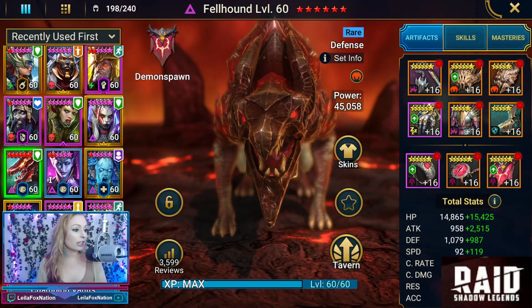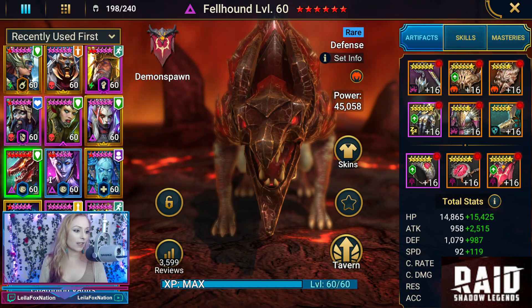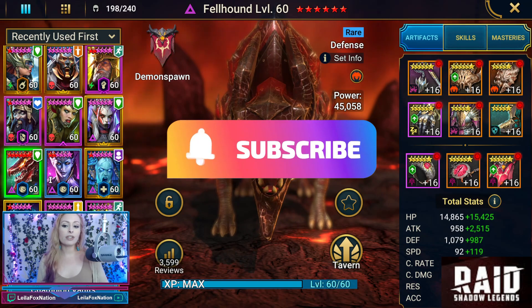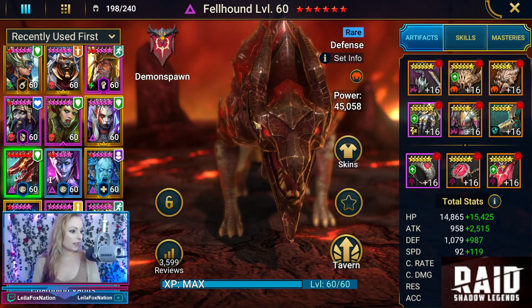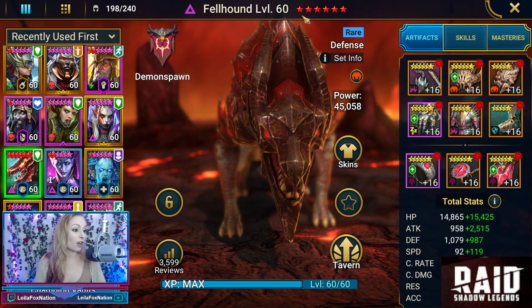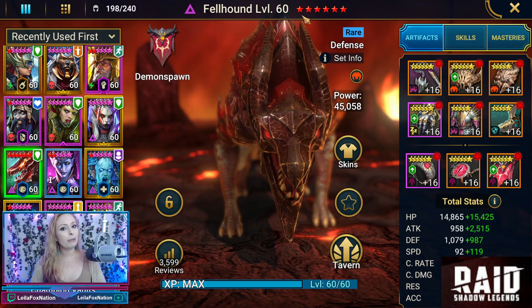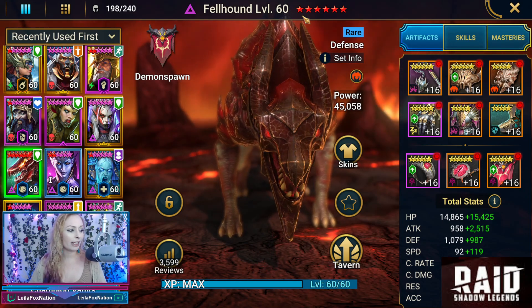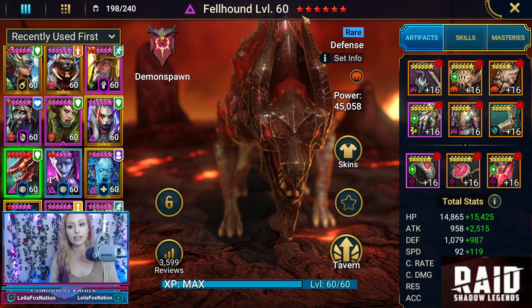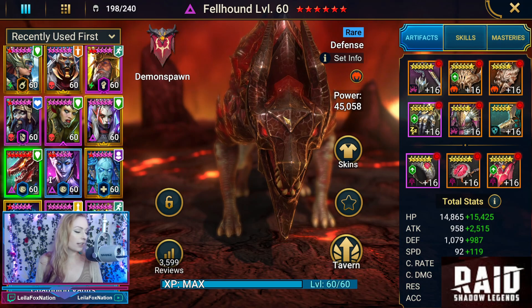Hey guys, I'm Layla. Today we're going to be talking about Felhound. We get asked this question quite a bit on stats for a campaign farming dog. We are going to be going over Felhound today and we actually happen to be on SJ's account. He does have a six-star awakened Felhound. He's definitely probably like the best campaign farmer in the game — he farms about six seconds on Brutal 12-3, which is great. So we're going to get to that in a moment, but let's take a look at his stats and everything.